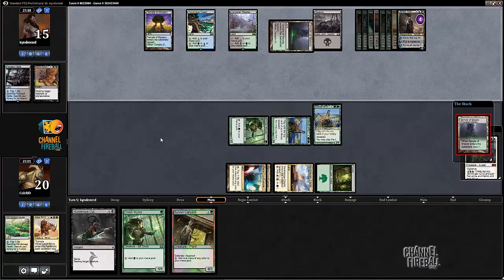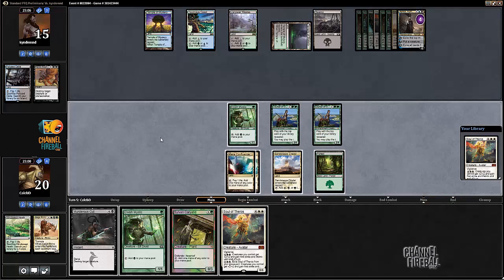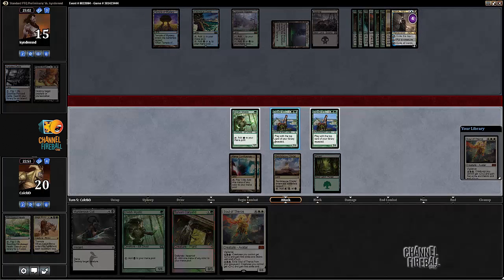We'll probably just lose to the Ashiok. Ashiok is one of the reasons that I set aside the self-mill decks - they tend to perform particularly poorly against it. Another Soul of Theros on top - I'm just going to swing with everybody here. No real reason not to, but think about how much damage we would have gotten in if he hadn't played that Ashiok on turn three.